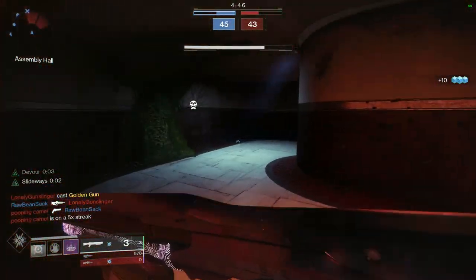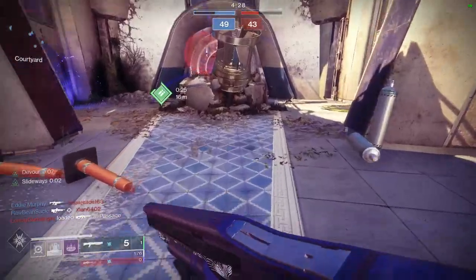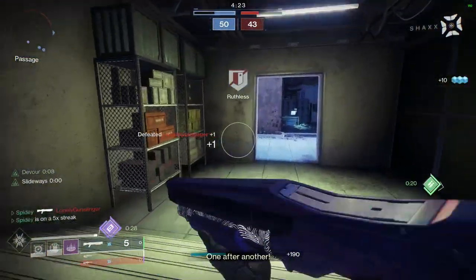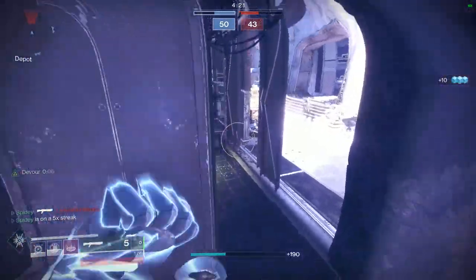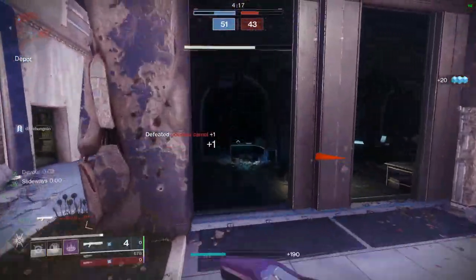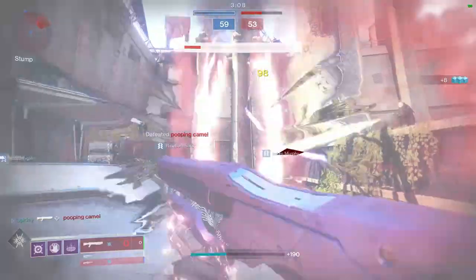Prophet of Doom's one-hit-kill range is pretty good — about eight meters, nothing really past that. The main reason you'd use this over more popular aggressive shotguns is the faster rate of fire, which adds forgiveness, and the handling speed is way better than aggressive shotguns — that is, unless you get something like Mindbender's Ambition with Quick Draw.